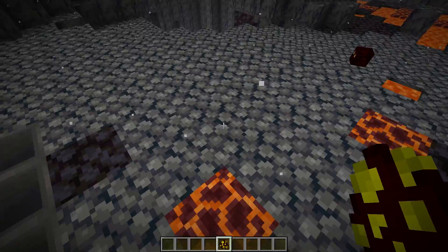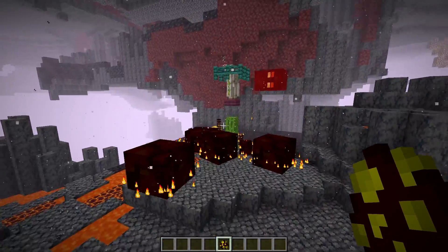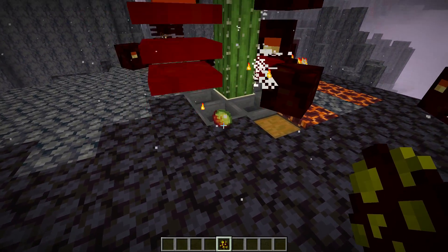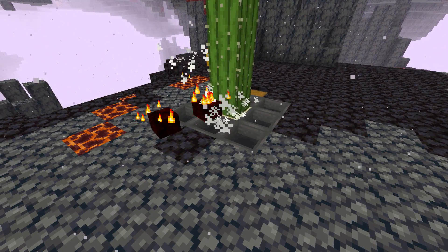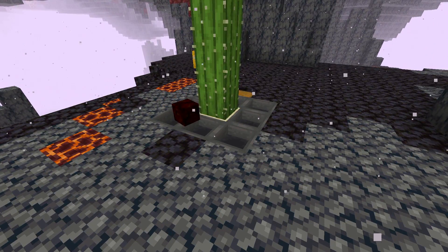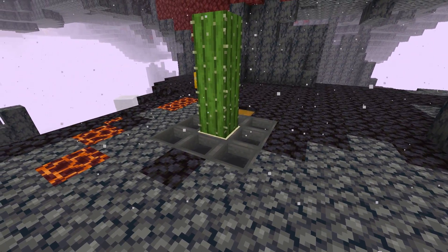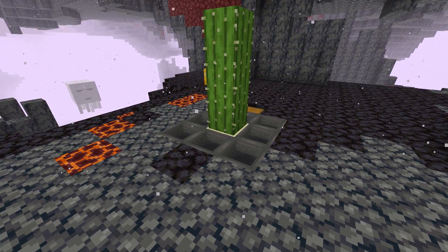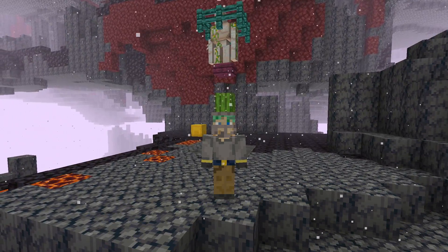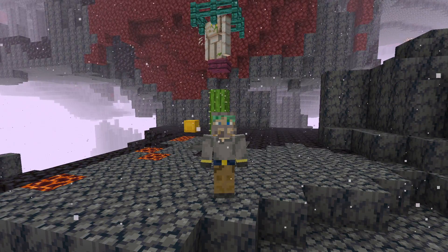That is technically the whole farm, but there's one more thing to know. With the basic hopper setup, some magma creams can be lost — they land past the hoppers and eventually despawn. To avoid that loss, place another row of hoppers around your first row. It gets more expensive, but if you have an iron farm it won't be a big deal. It's technically not necessary. That is a pretty simple magma cream farm — if set up in an ideal location, the rates shouldn't be too bad.